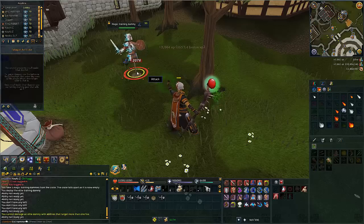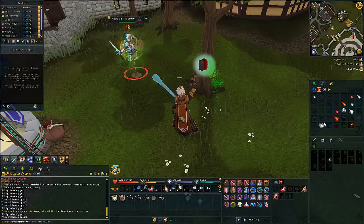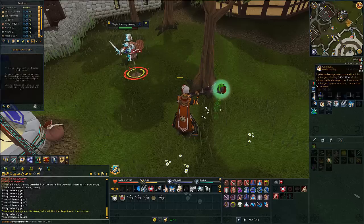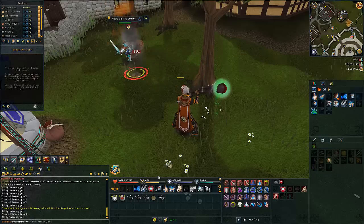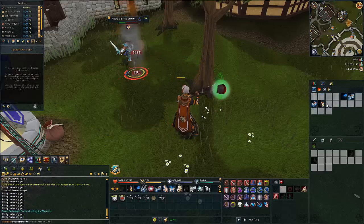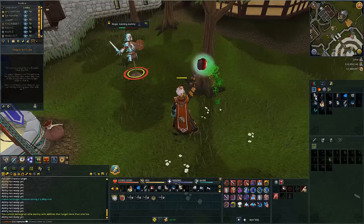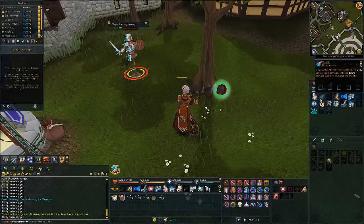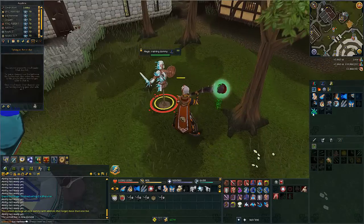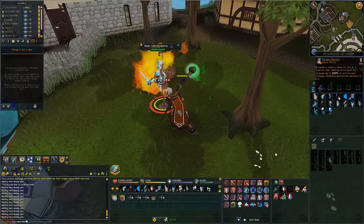That was really quick. It came back to health! What is this? I don't know how long these actually last, so this will be interesting. Let me switch over to some more useful spells since I don't have any of them on my bar. It's almost dead again — and it comes back up. How many times has this thing come back up? Are we just going to sit here for ages? They're supposed to explode at some point.